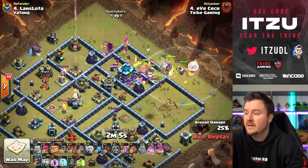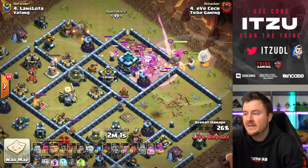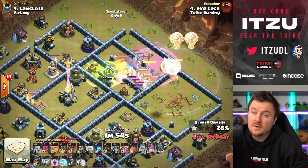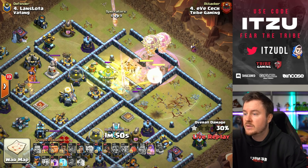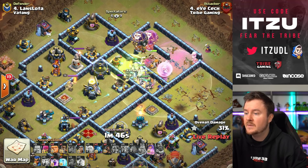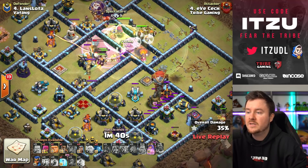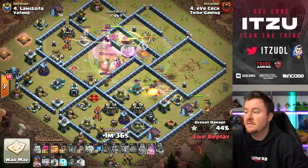Really nicely done — saving all those barbarians and the king. Now the healers are up with the coco-loons. The first black mine is triggered by those loons, the healers keep going, and the blimp is getting in as well. The blimp is meant to tank the scatter for the royal champion. Really nice plan over there.